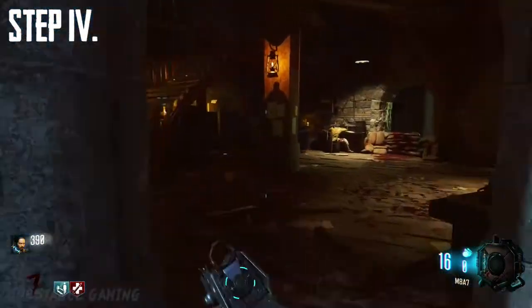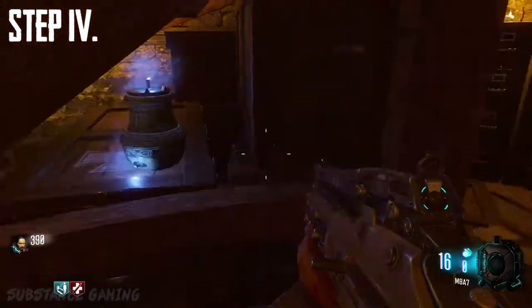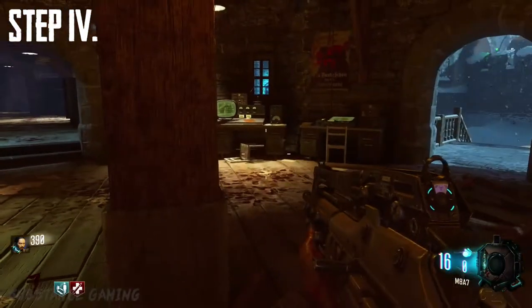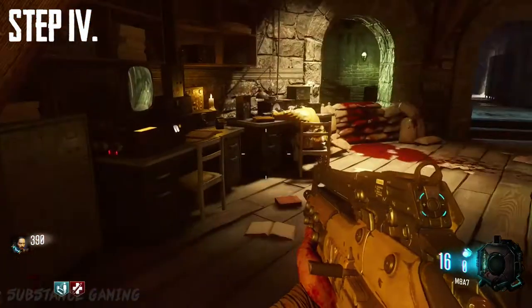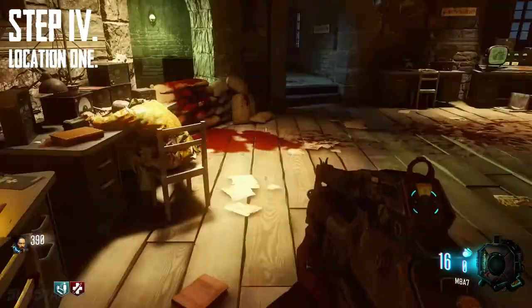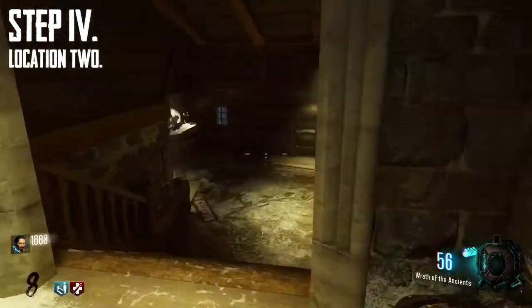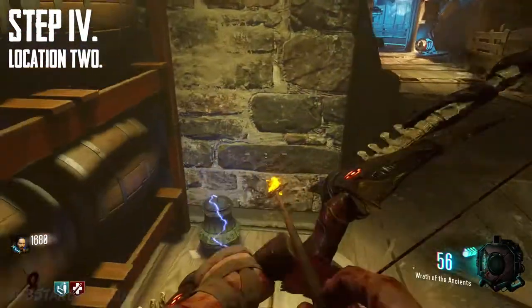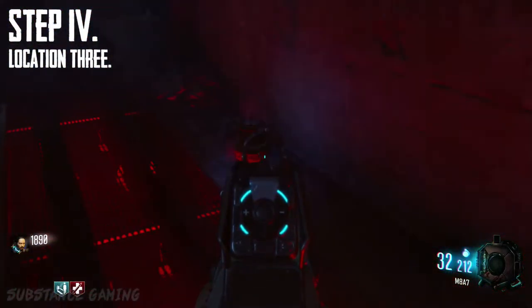Step number 4 is to place zombie souls into all 3 urns. Note: if you don't see any souls going into the urns, you have completed that urn so you can move on to the next one, and you do not need to do these in any order. Location number 1 is under the stairs in the clock tower. Location number 2 is in the room above double tap. Location number 3 is inside the chamber at the rocket test site.